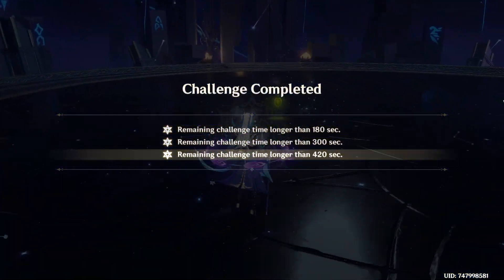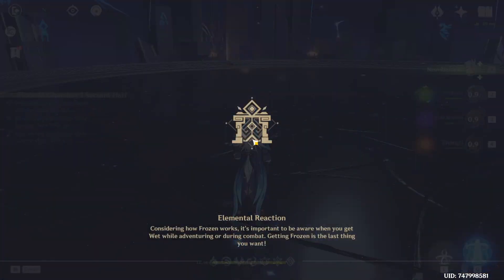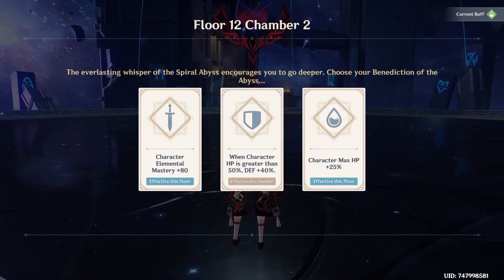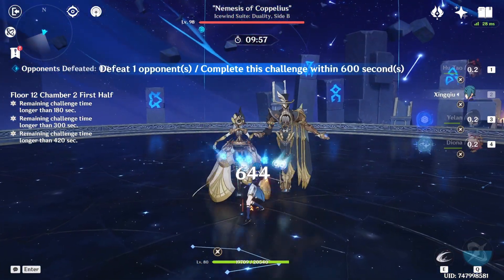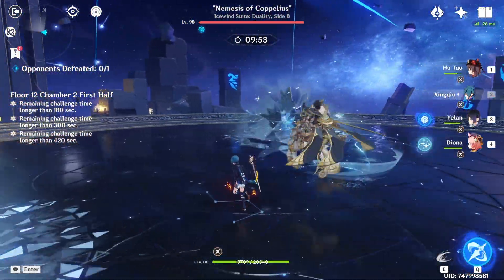With that being done, we're already onto the second chamber — that was a pretty easy clear. I would expect the second chamber to go quite easily as well. We can get ourselves either an EM buff or a HP buff. I feel like I'm going to go EM just for the extra vape damage on our Hu Tao, since my Hu Tao doesn't actually have that much EM. And it will be nice for the Hyperboom damage as well.